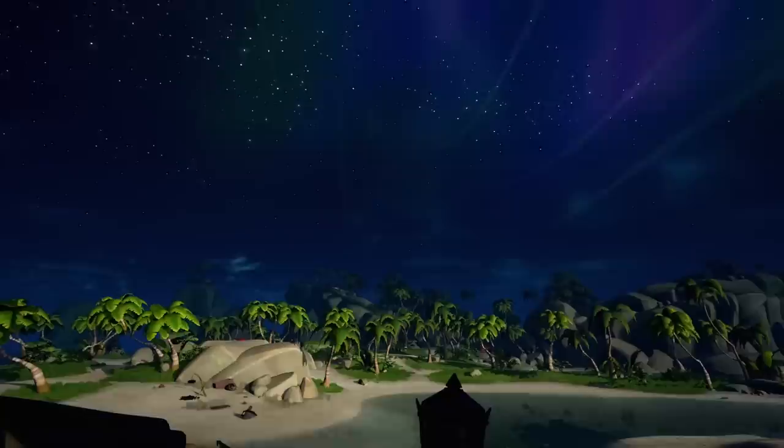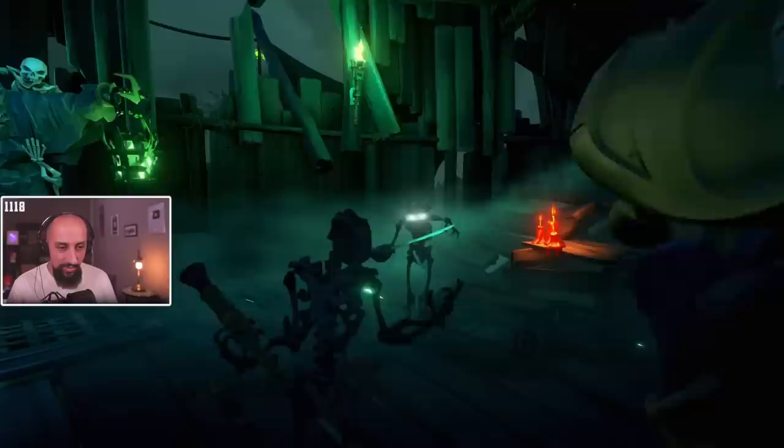It doesn't matter what flare color or lantern light you use to expose shadow skeletons — that only matters in places like the Fort of the Damned, where shadow skeletons are of different colors. With six of the Flames of Fate, you can light each one of them accordingly.